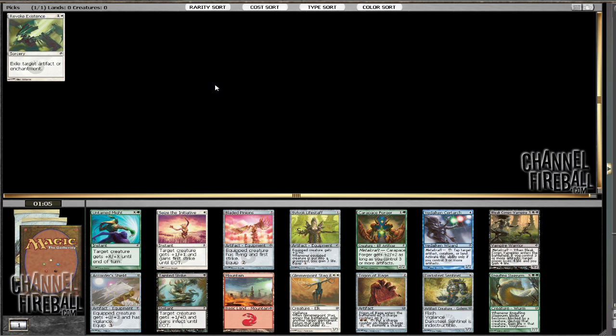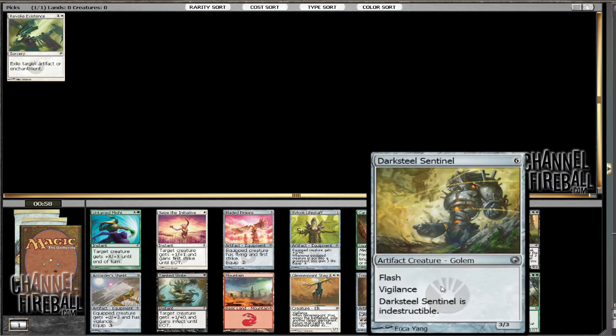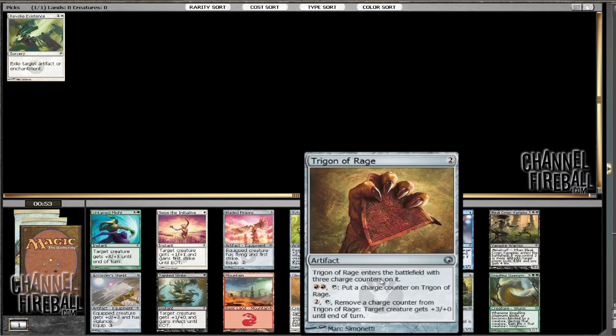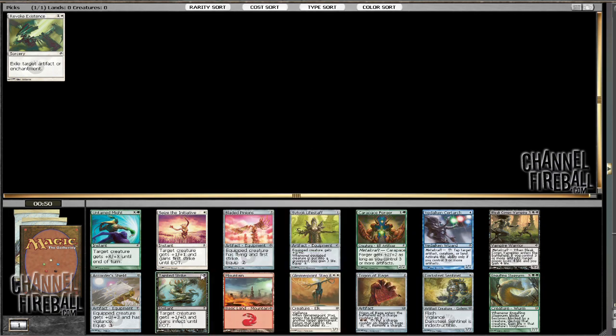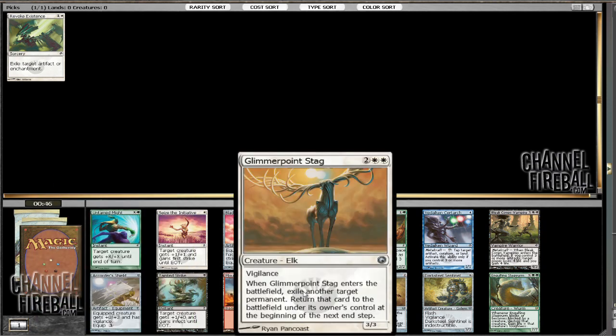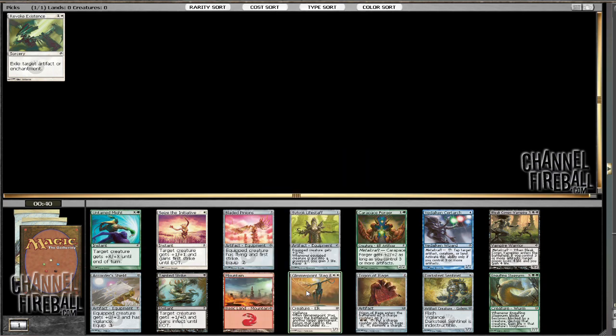Looking at the next pack, the strong cards I see are Darksteel Sentinel — though not good this early — Trigon of Rage, Glimmer Point Stag, and a couple of Infect spells that are really good. I think I'm going to stay with white, especially because 3/3s for 4 are pretty good in this format and this guy gets some work done. So, staying with the white cards.